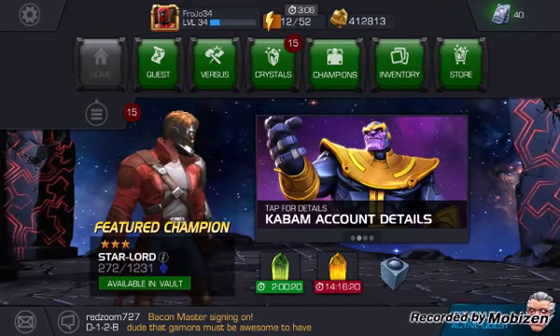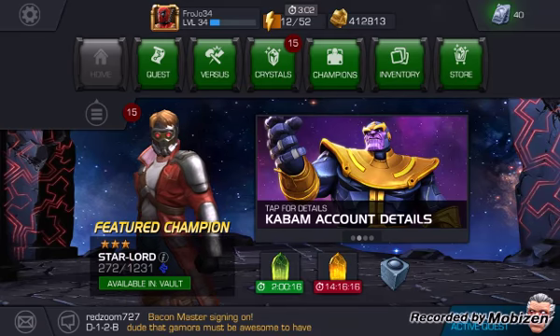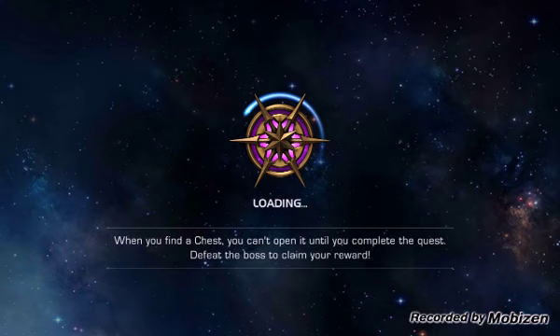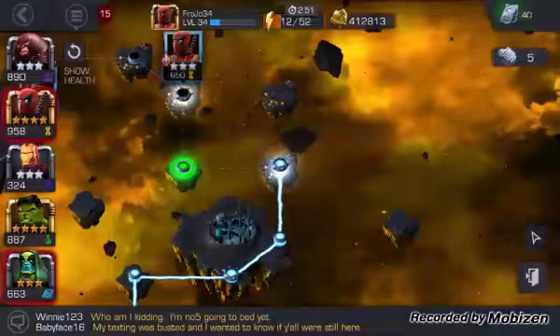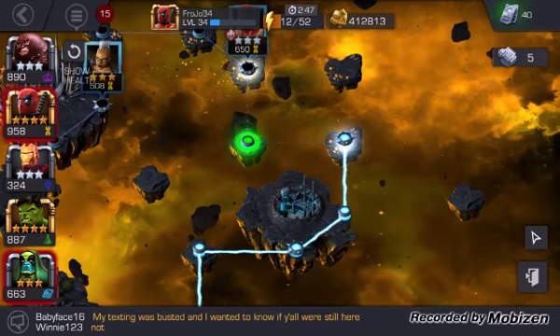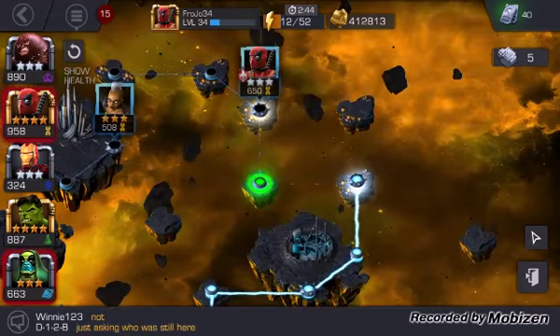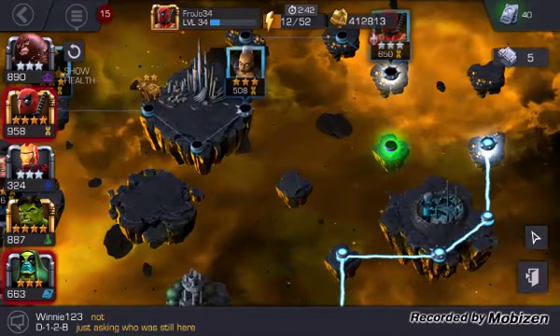Hey everybody, this is Frojo34 and I'm just going to show you how to get a catalyst real quick. Go to quest and depending on the kind that you want to get, click on it. I've already loaded up the tier 2 mutant catalyst.